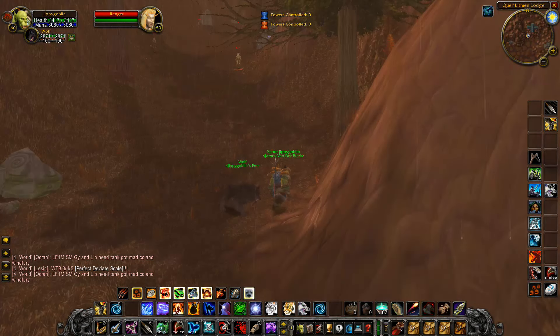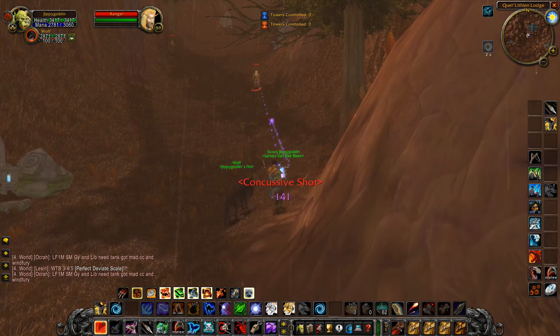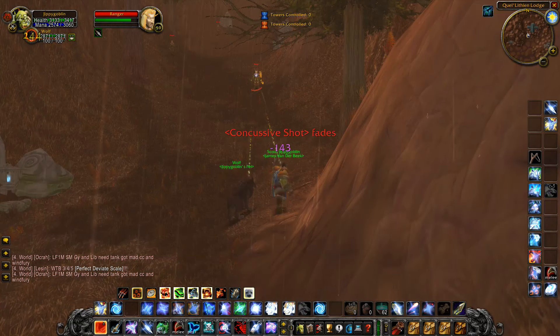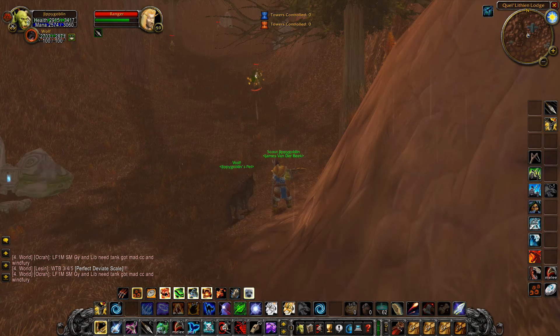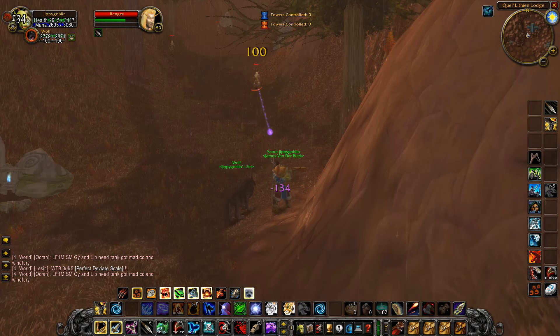I'm going to open up combat. When it comes to your rotation, you have to experiment with what is the most mana-efficient, but I think serpent sting and aimed shot is going to be fine. Depends on your build, but as you can see, we're just having a ranged battle here — he's not coming into melee range and I can just continue to use my ranged abilities to my heart's content. Happy days.